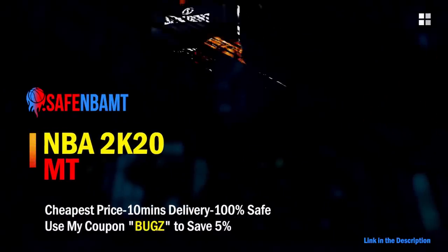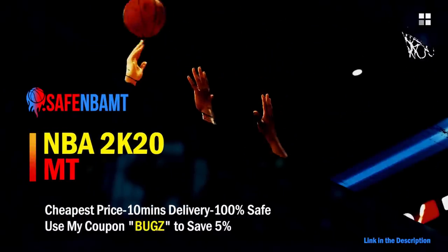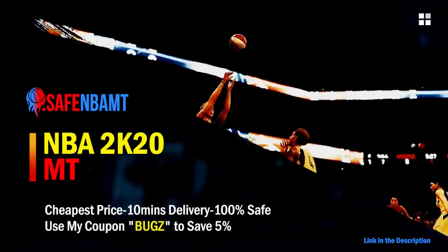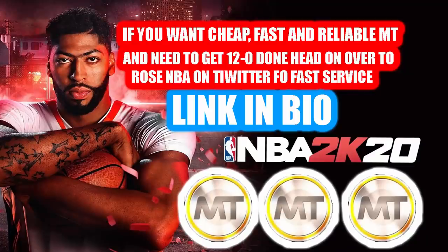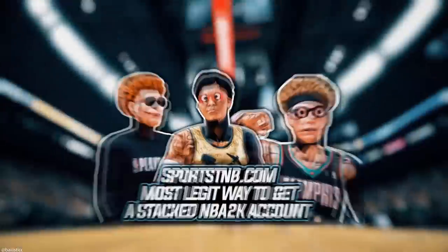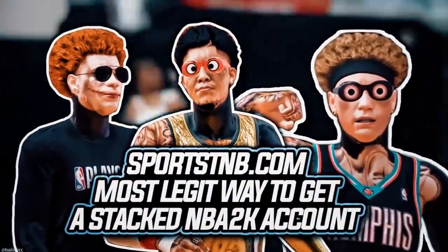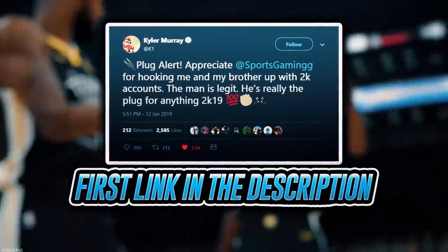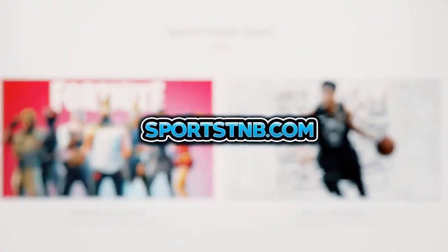For cheap, fast, and reliable NBA 2K20 MyTeam coins, head over to nbasafe.com and use code bugs for five percent off at checkout. If you want cheap, fast, and reliable MT and need to get 12 and 0 done, check out rose_nba on Twitter. If you're looking to buy a stacked NBA 2K account with max badges, visit sportstmb.com — he's been in the community for years with hundreds of reviews. Click the first link in the description.